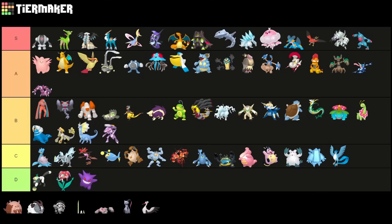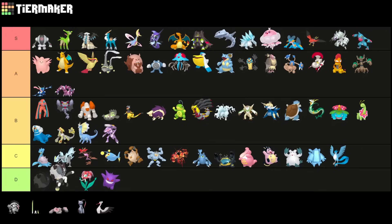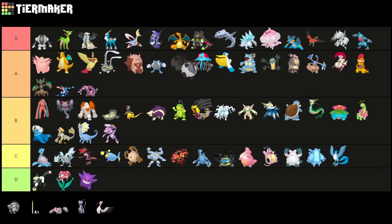Greedent got a big buff — definitely an A tier Pokemon right now. It got Mud Shot, making it more spammy. Very, very decent in the Ultra League and annoying to play against, especially if you're not running a Fighting-type Pokemon, in which case you're kind of stuck with neutral matchups. Dubwool is still very strong but I feel like it's not the meta for this Pokemon right now, especially not as a safe swap.